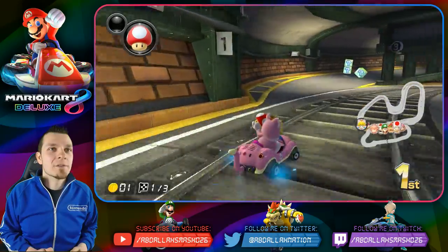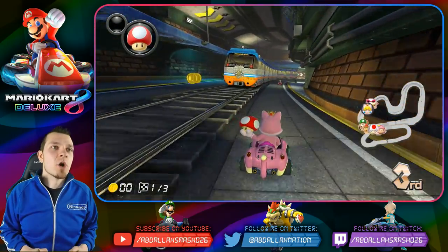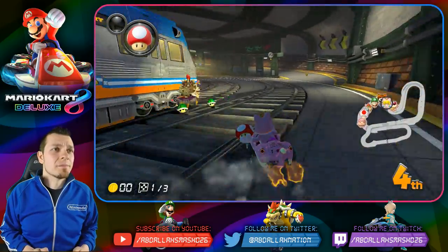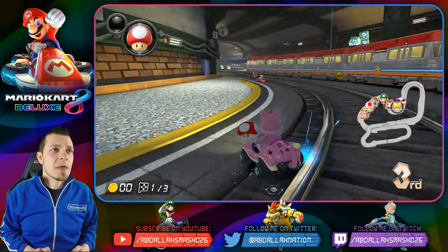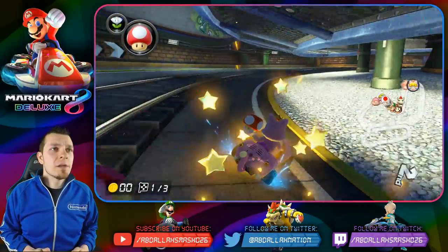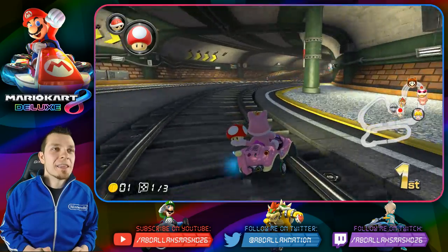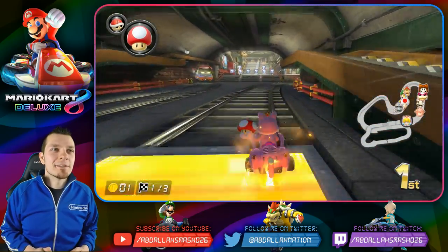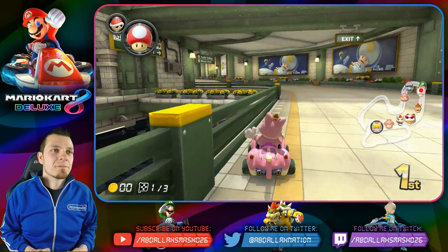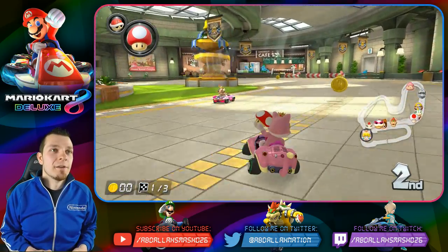I'm actually gonna save it. I power slid the wrong way and I'm getting bullied here. Don't worry, I'm not gonna use this. With this level all you really need to do is focus on the inner turn. I'm gonna take this like a chance — I don't care. I have zero coins to my name. I'm gonna hold this for a blue shell — I don't even care.